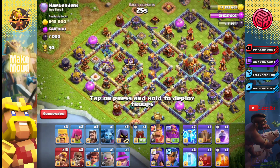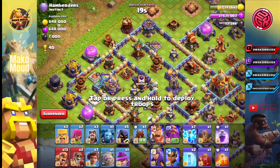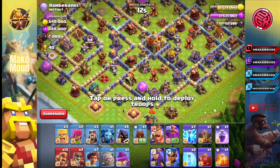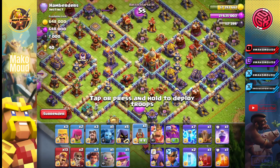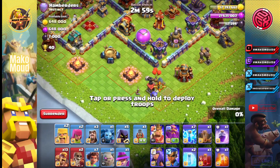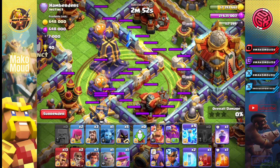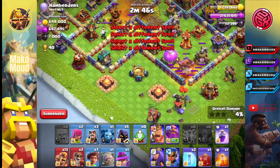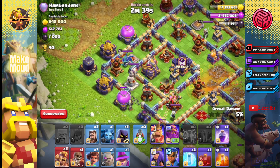Okay we have ourselves a pretty weird base. I think we can zap those x-pods with the eagle, but there's no point because we're going to sui that area anyways to get the CC. We can use a flame flinger to get the value right there. Let's just test for traps. We're going to zap this monolith and the scattershot. Perfect. Now that flame flinger should get a lot of value. Let's just place archers — two right here. Wall breaker.